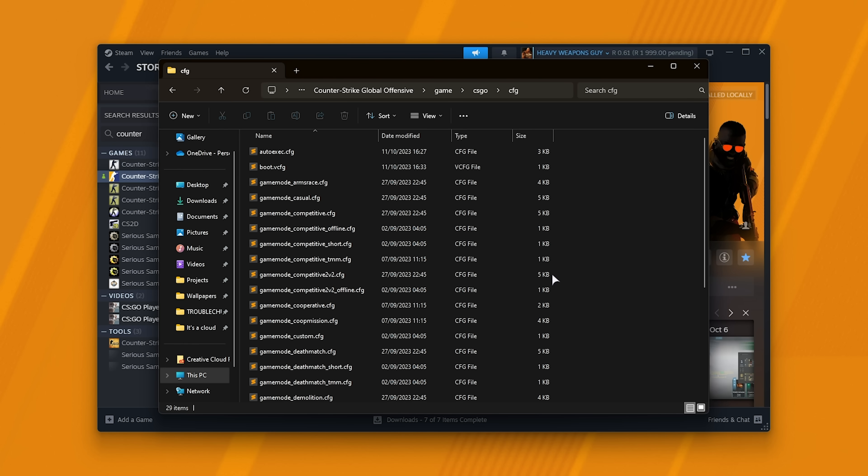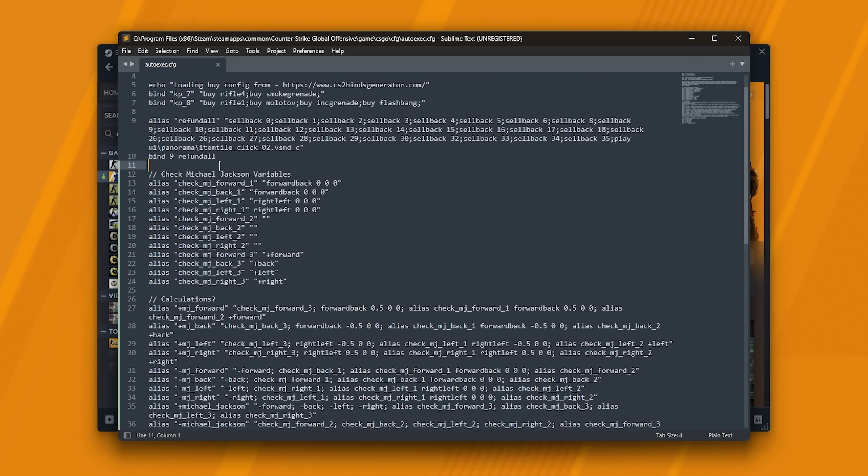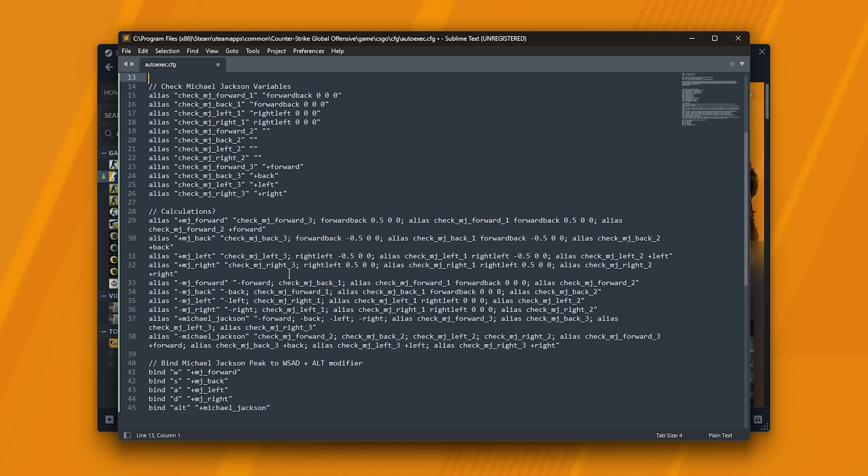With the file renamed and the file type changed to autoexec.cfg, we can open it up with a text editor. Inside of here you'll find the commands — this is the section which you'll find linked down below. All of these Michael Jackson variables: essentially, we're binding WASD as well as ALT to toggle whether this has happened or not. Through some weird movement things, forward-back is how you move forward and backwards; on a controller, right-left is the same. I assume it just moves the sticks digitally while you're moving in certain directions. With this specific setup, you could probably do it manually with a controller, but it must be a lot easier using a config.